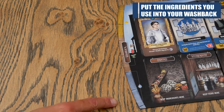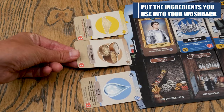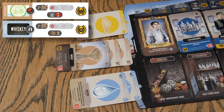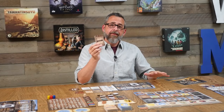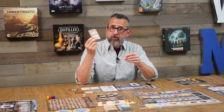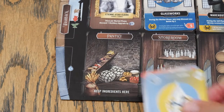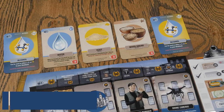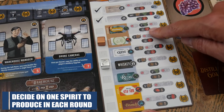To distill your spirit, there is a minimum requirement of ingredients you'll need in your washback: one yeast, one water, and one sugar of any type. Of course, you can have as much of any of these ingredients as you want, which will be necessary for distilling certain spirits. For all the sugars you've included, you add an equal amount of alcohol from the general supply. Once you have everything you want in there, you collect your cards, give them a good shuffle, and remove the top and the bottom card — the heads and the tails of your batch. Those two cards are placed in your pantry for distilling in a future round, and the rest of the stack is your spirit for this round. You'll then compare these remaining cards with the various recipes you own to determine the best spirit you can produce.